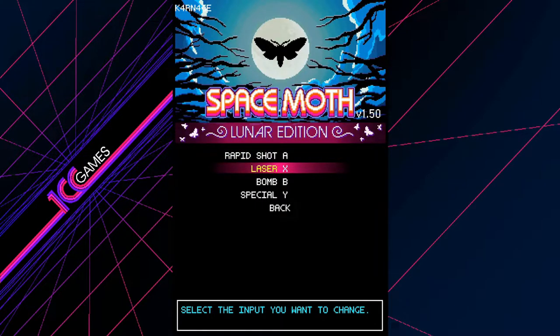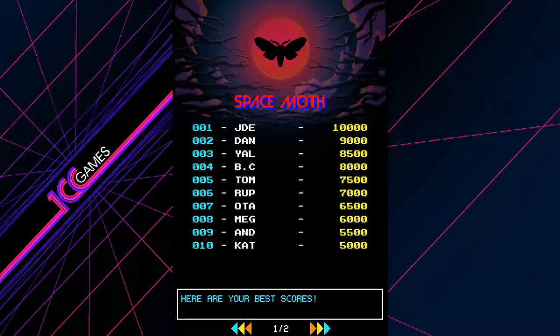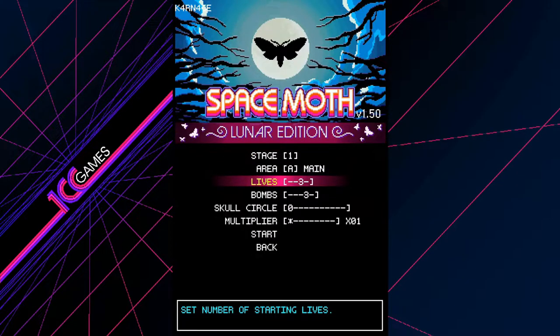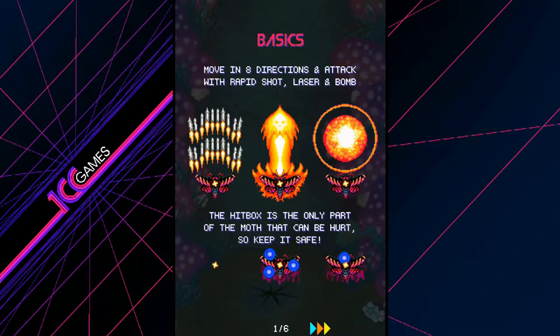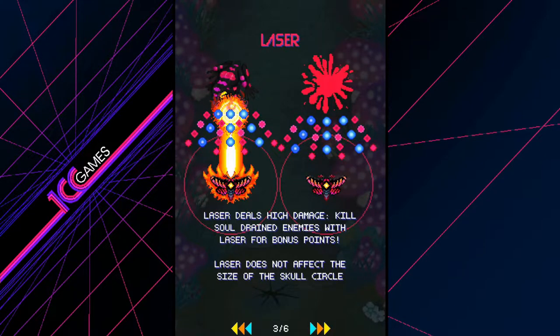Controls: you have A, X is your laser, B is bomb, special Y — so it's the face buttons pretty much. Pretty straightforward. There are online leaderboards there, I think — it would be nice to have online leaderboards. There are also some challenges: once you beat the main story missions you can unlock bonus challenges. There's also a practice mode — nice if you want to try different stages with different amounts of extra lives, bombs, and multipliers. I'll show you guys the how-to-play manual, which tells you to move in different directions and attack with your different weapons.